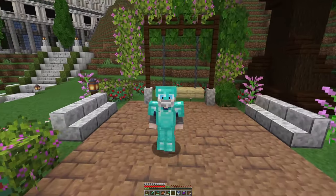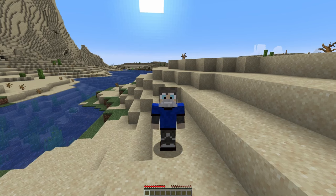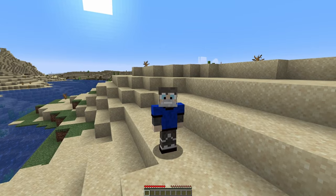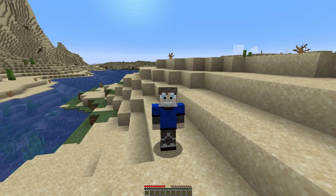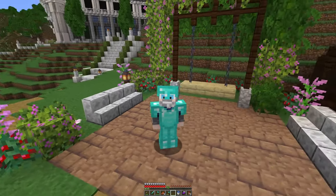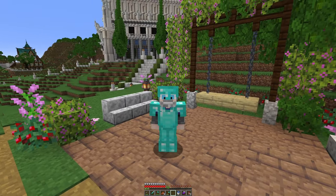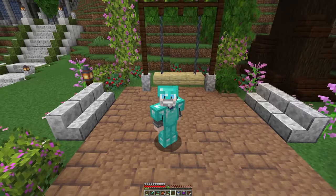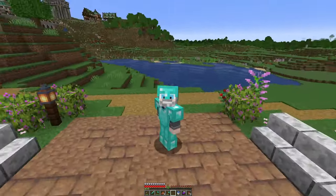Remember in episode 1 when I said we have three rules we have to abide by this season? Number 1, we will not be using netherite — no netherite gear at all. We will be stopping at diamond gear and diamond armor. Well, just like the other two rules of no flying and my gear would be gone if I died, I'm going to renege on that deal. We are going to go and get some netherite. I'm tired of looking like a noob. It's okay that I am a noob, I'm just tired of looking like one.